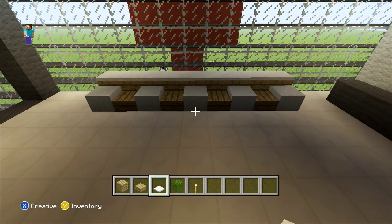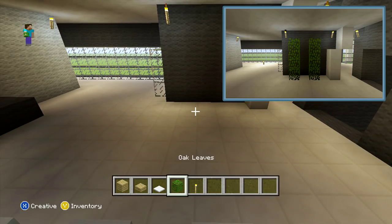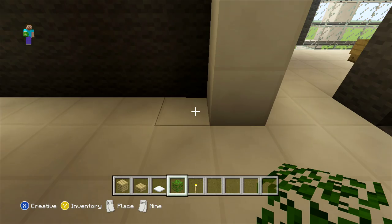There we go, that's our chair added. Now come to the opposite wall and in front of the gray wall add two pillars with oak leaves. For both of these, make them four high and leave a one block space between each of them.